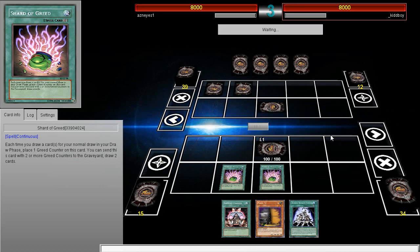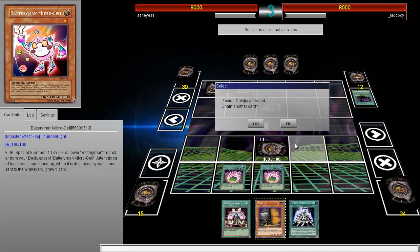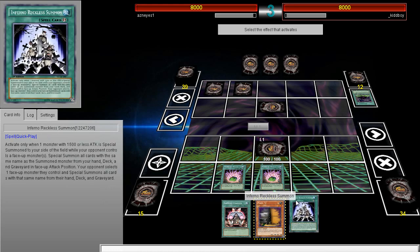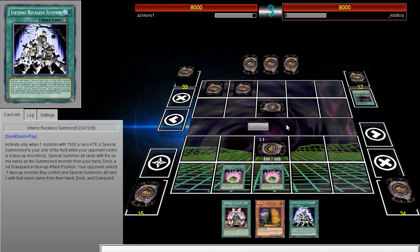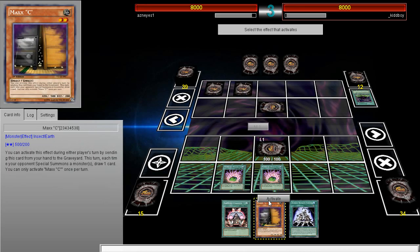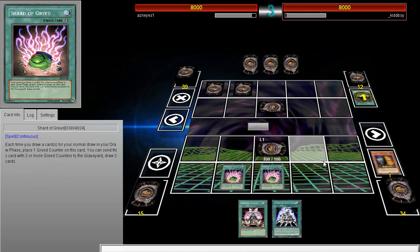We happen to have Short Circuit. He doesn't attack. Fusion Gate - okay, if he's activating Fusion Gate I think he's gonna go for it. I mean, I can't chain to it I believe. Let me just check - I don't think you can chain to Fusion. Oh, you can! Okay, I just wanted to make sure because it is an effect.